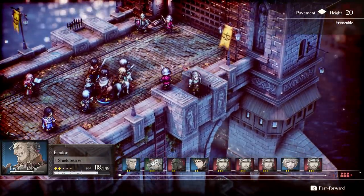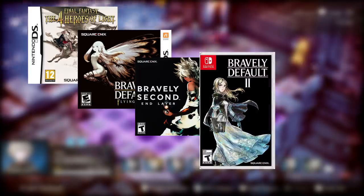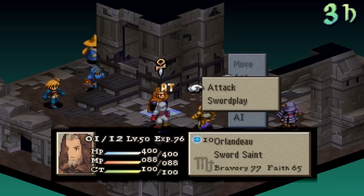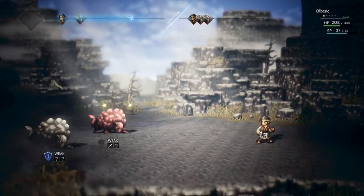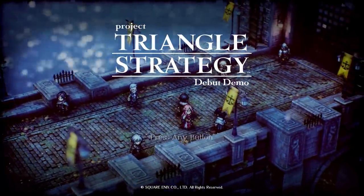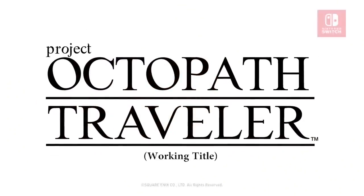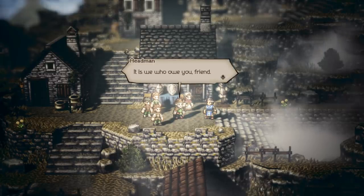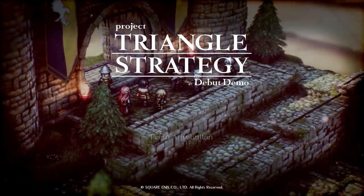A couple weeks ago, Square Enix released a demo for a new tactical RPG from producer Tomoyo Asano — the same guy who brought us Final Fantasy IV Heroes of Light, the Bravely Default series, and Octopath Traveler. The game is made in a very similar vein to Final Fantasy Tactics, though it uses the HD 2D pixel art style from Octopath Traveler. Its title, tentatively, is Project Triangle Strategy. While Octopath Traveler was originally announced as Project Octopath Traveler back in 2017 and the name ended up sticking, let's hope that isn't the case here, because Triangle Strategy is a terrible name.